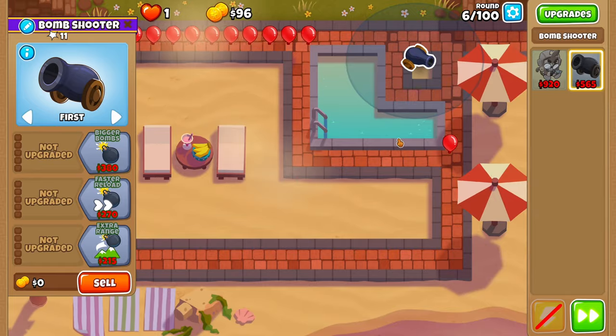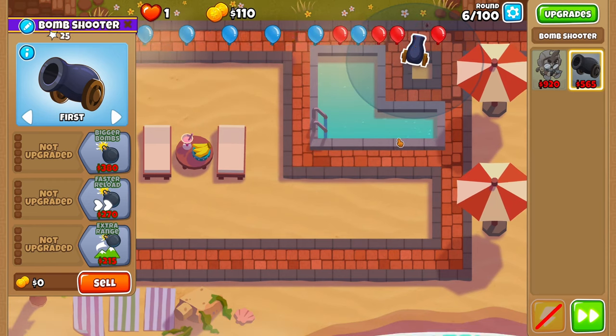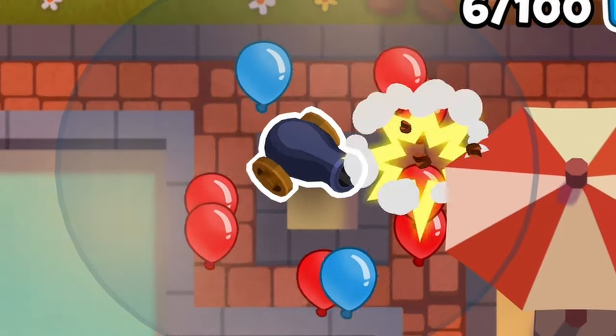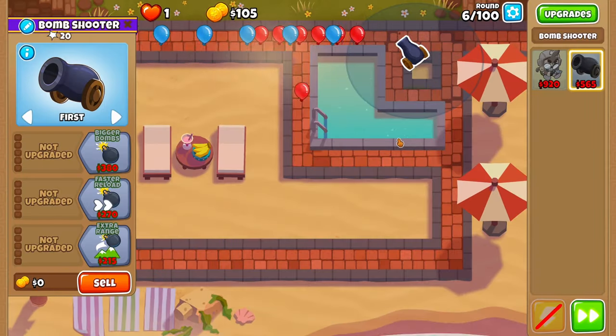We're starting round 6, and we've already hit a problem. The first few waves are going to come fast, and the bomb shooter is slow. If even one of these balloons manages to squeeze through, then we're going to have to start all over again.